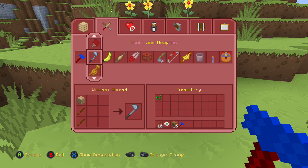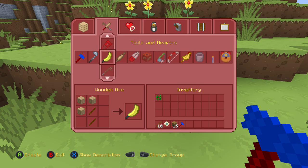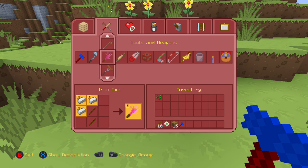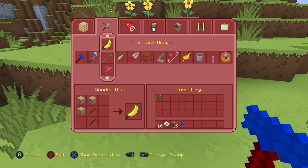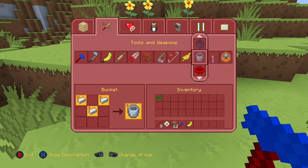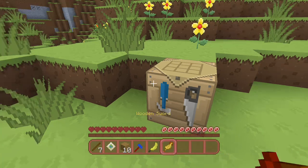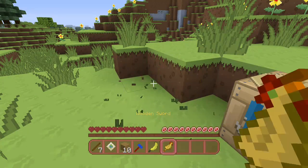We need one of those. A shovel looks like a golf club. And a stone shovel is a trumpet. That's interesting. I suppose I could make a wooden axe, which is a banana. Let's do that. And a sword, which is whatever this thing is. Is it a rubber chicken? That's funny.